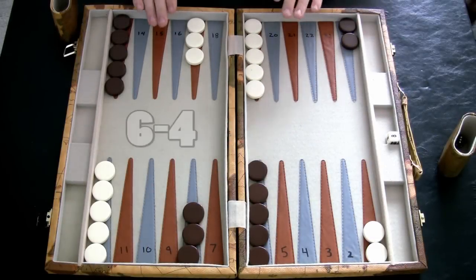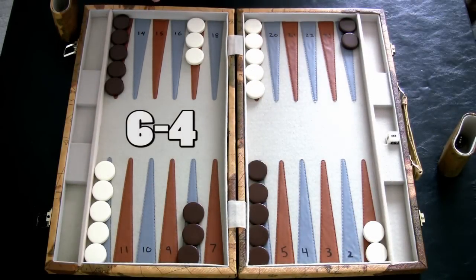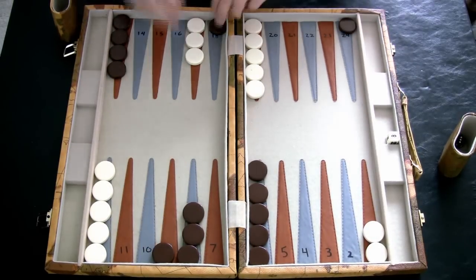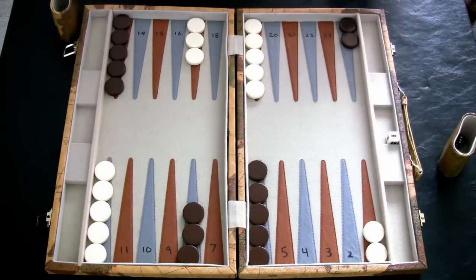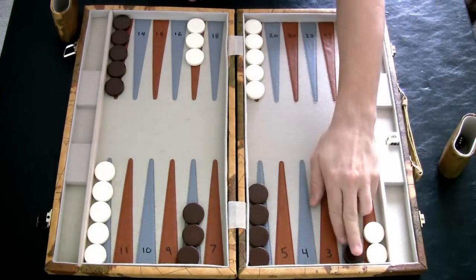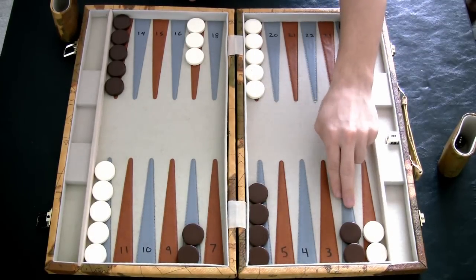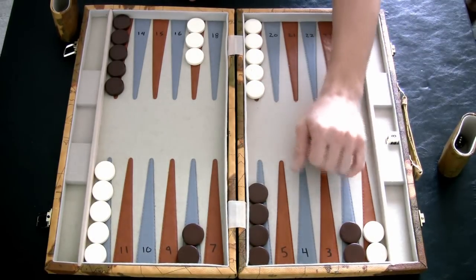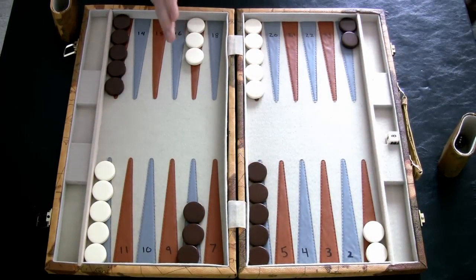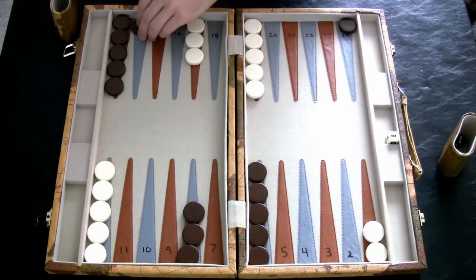When you have a 4-6 this gives you the most options and all of them are good. You can play 13-9 and 24-18, not a bad play. Or you can use your 4-6 to build a new 2 point, playing your 4 and your 6 to stack that point. It's not the most useful point but it helps building a prime later on. Or you can use a 2-4 to send a runner out from 24 to 14.